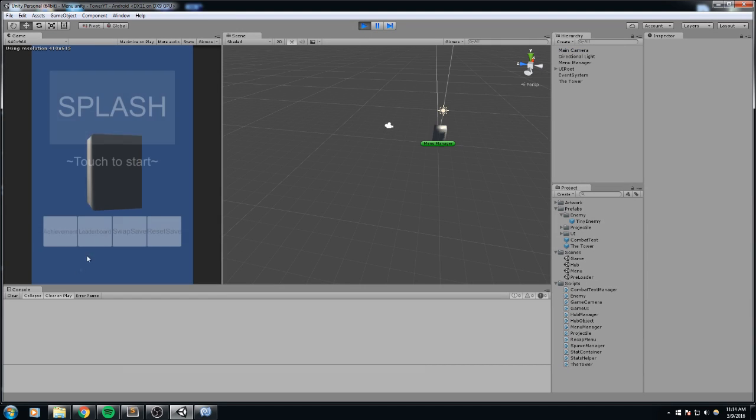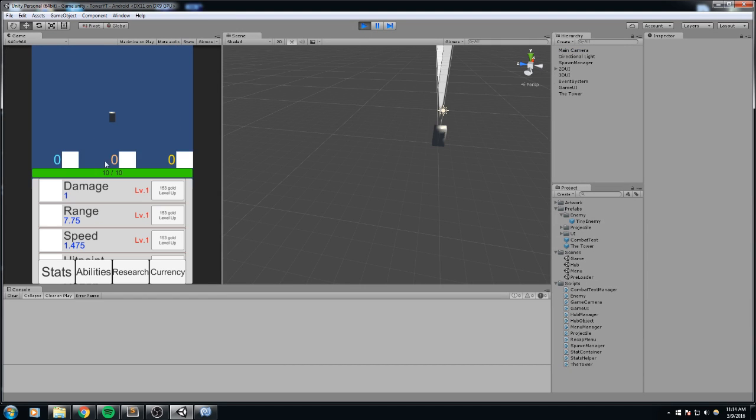Hey, what is up guys, welcome back to this game's tutorial. So today we don't do anything that really shows in the graphics — the game is actually the same. But if you take a look at the right side of the screen, we have our enemies dying and we simply disable them. Now if we spawn a new one, we actually reuse our old prefabs and don't call instantiate as often. We're a mobile game, and mobile game performance is not as good as on PC, so we optimize our code quite a lot.